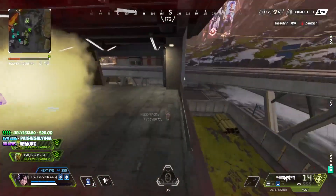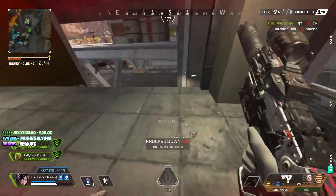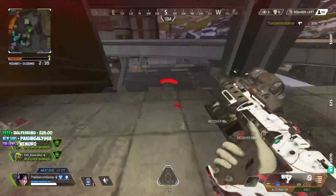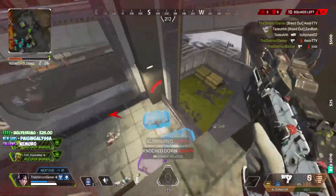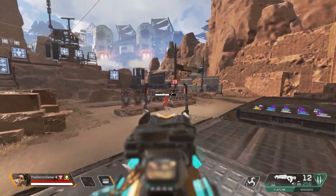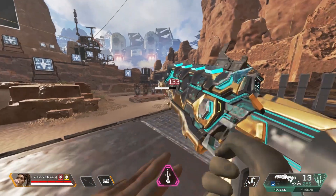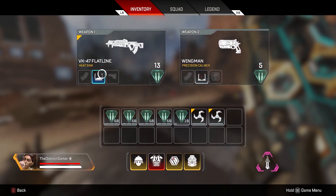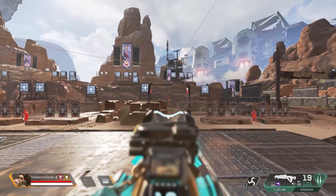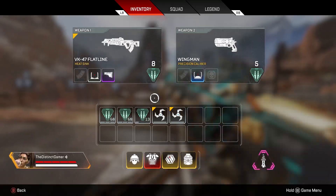The second and most reliable method is adding or removing something from your gun mid-reload. This one is my favorite because it does not require you to time anything perfectly — you can be 99% of the way done with the reload and still cancel it. While you are mid-reload, open your inventory and if you add or remove a barrel stabilizer, a stock, an extended mag, or even an optic, it cancels the reload. You can also swap attachments between guns and that will cancel the animation too.